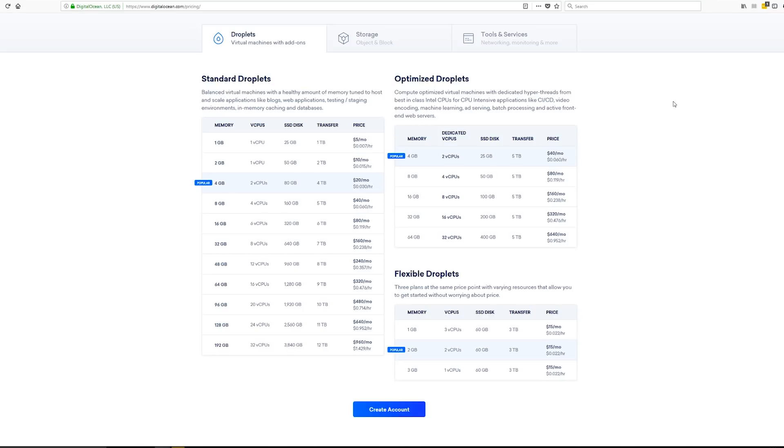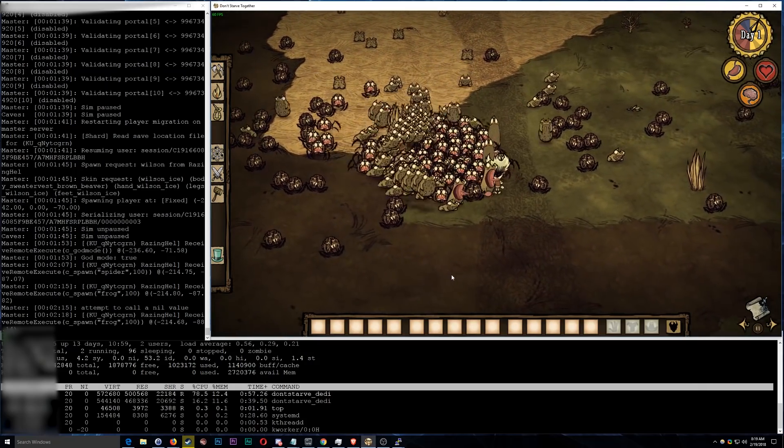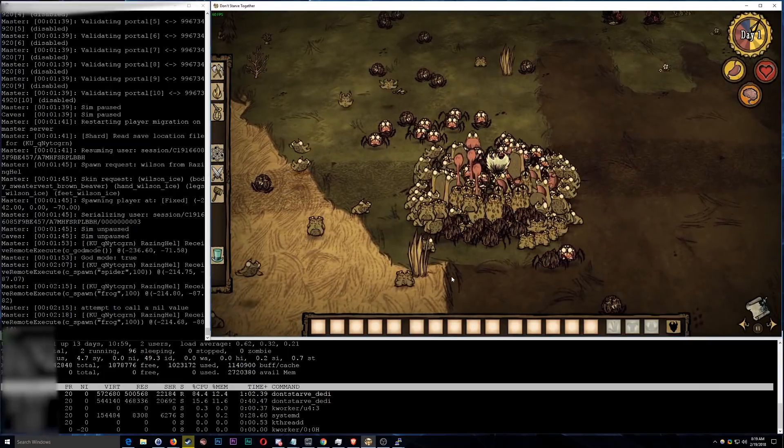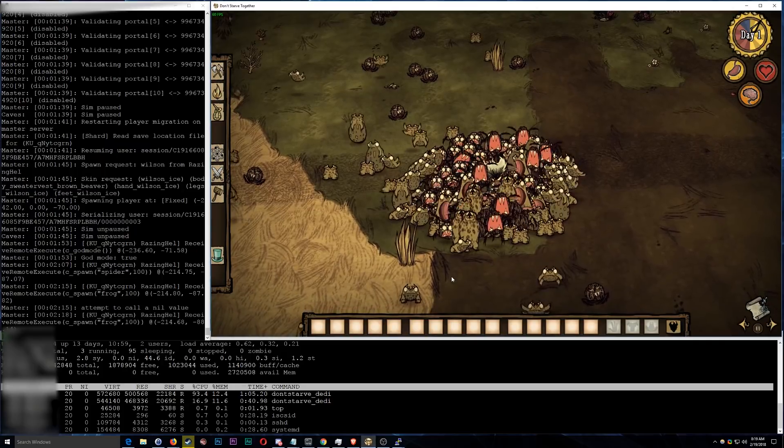One way you can circumvent performance issues on both of these services is by having half of the players on the caves world and half on the overworld, which splits the load quite evenly between both of your CPU cores. I also reset that megabase server to a plain vanilla server and did the same test by spawning in 100 spiders and 100 frogs. The performance was almost the same as Vultr, but maybe five to seven percent better.